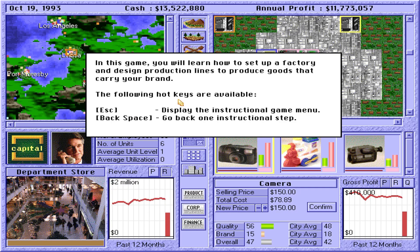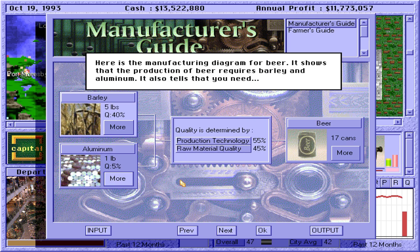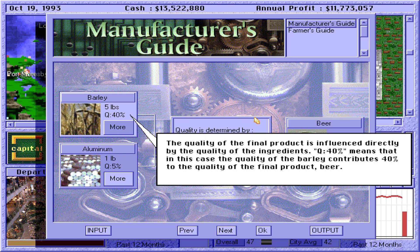Manufacturing. In this game you will learn how to set up a factory and design production lines to produce goods that carry your brand. The manufacturer's guide contains essential information you need to manufacture a new product. The game contains over 30 different products. Suppose you plan to set up a factory to produce beer. Here is the manufacturing diagram for beer — it shows that the production of beer requires barley and aluminum. It also tells that you need 5 pounds of barley and 1 pound of aluminum to produce 17 cans of beer.